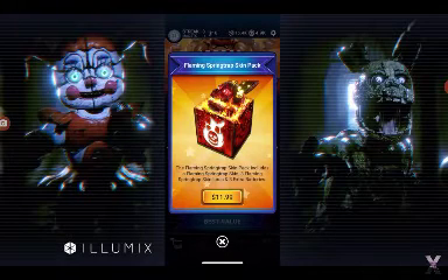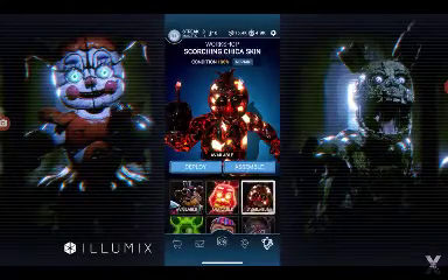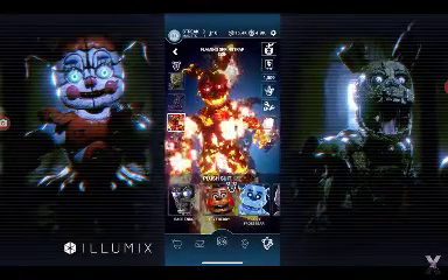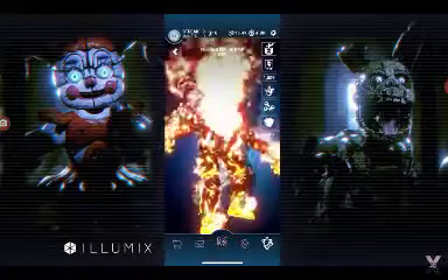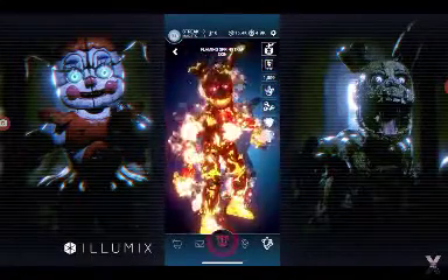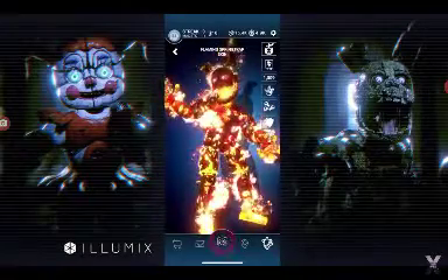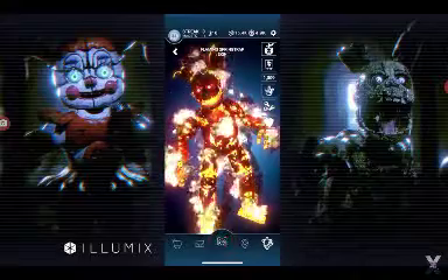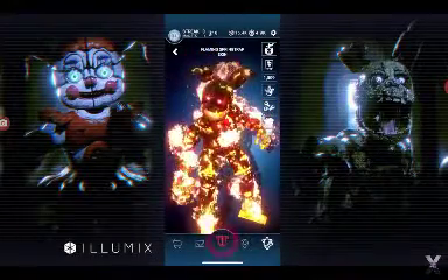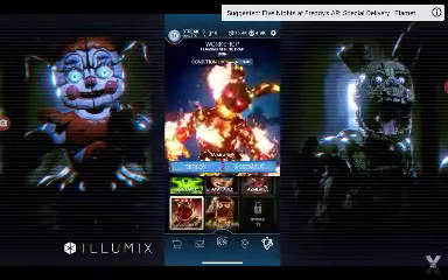I'm gonna go ahead and purchase this character because I know I'm not gonna be able to earn it otherwise. Alright, there we go — Flamin Springtrap! Oh my goodness. Okay, that's actually really cool. That's actually a really cool skin. I was kind of unsure about it at first, but the skin actually incorporates the wire in a really interesting way.